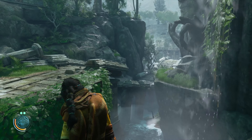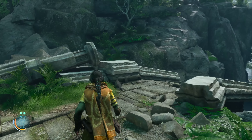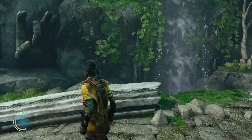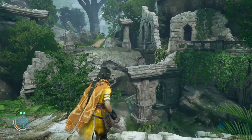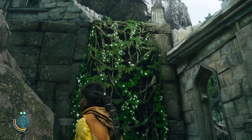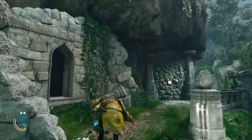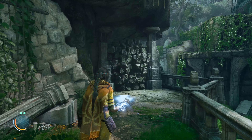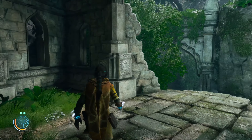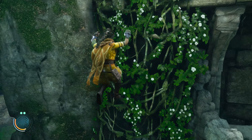In between thrilling action sets, Aruna in Awakening offers quieter exploration sequences in beautiful and detailed exotic environments. Exploring the levels and going off the beaten path can lead to useful discoveries. Here, Aruna uses her crush ability to destroy a wall, then climbs on vines to reach the upper levels of the temple she's passing through.